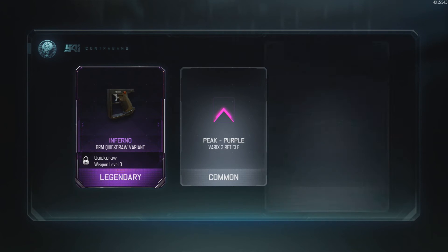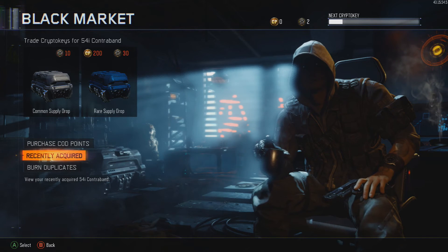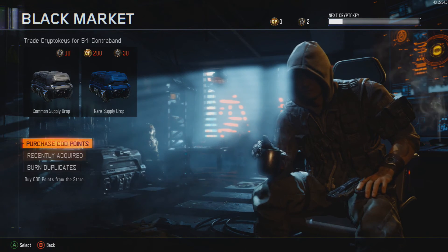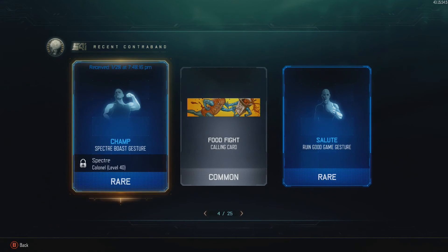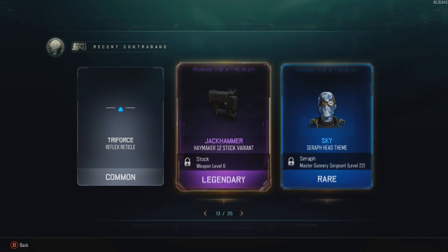Ooh, I actually got a Legendary from a common as well! That's pretty nice. BRM — I never really use that gun though. It's okay in zombies, but in multiplayer I think it's just got too low of a fire rate for me. What else can I look at right now? We're in the game. Speakers — don't have it yet. Jackhammer — don't have that unlocked either.